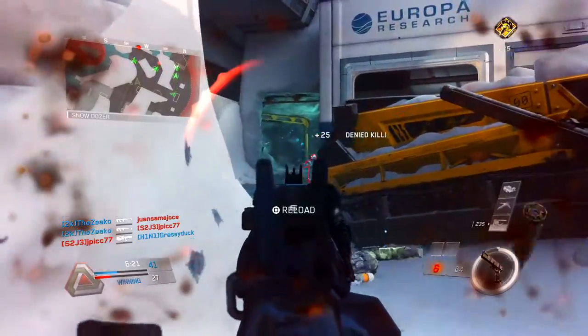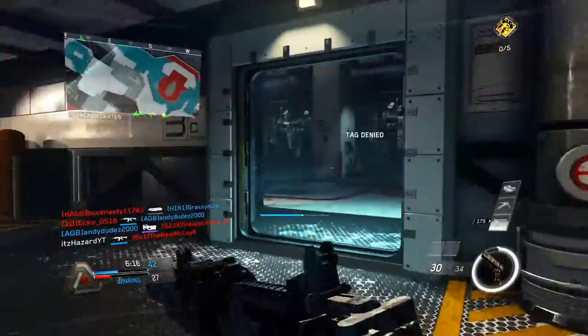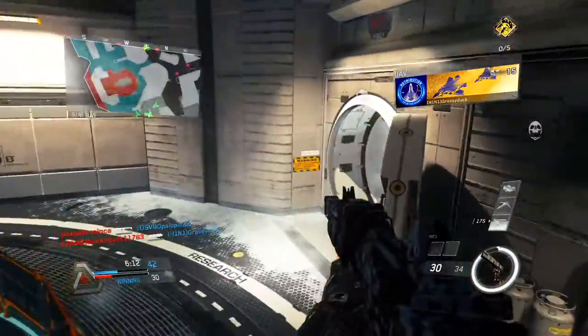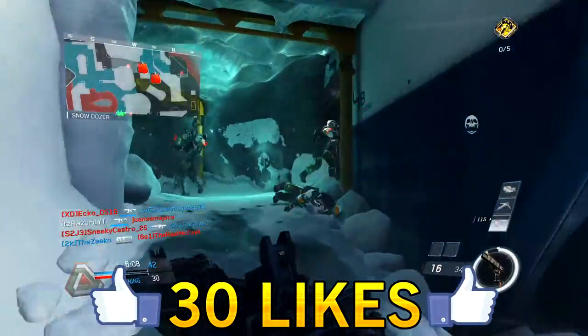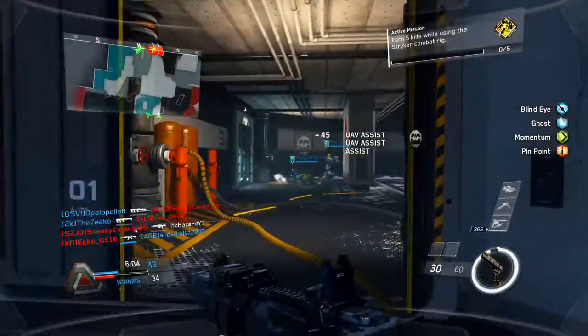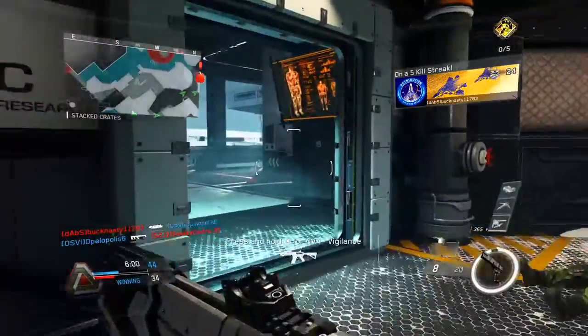Try mixing it up — for one gunfight try drop shotting, for another try sliding, and for a third try jump shotting, and see which one works best for you. I hope you guys enjoyed these tips. Just a reminder, the CoD point giveaway is ending soon, so make sure you're subscribed, drop a like, and comment below. I put a lot of time into developing these tips and tricks and would greatly appreciate if you share this video.